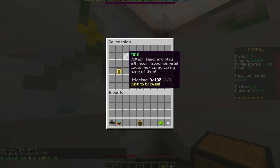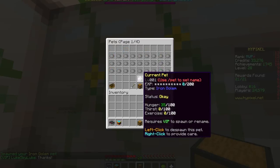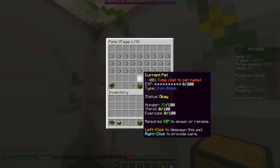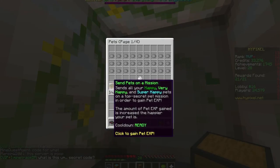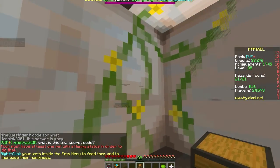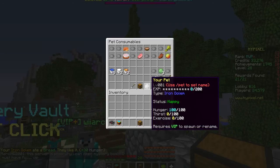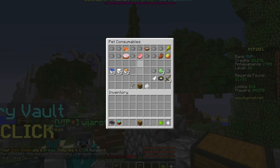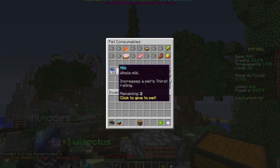I accidentally spawned the iron golem — it's honestly the most annoying thing. My pet status is okay. You must have a pet with at least one happy status in order to send it on a mission. I'm going to get one pet to happy status — that wasn't too hard. I just gave him some stuff and my pet is happy.